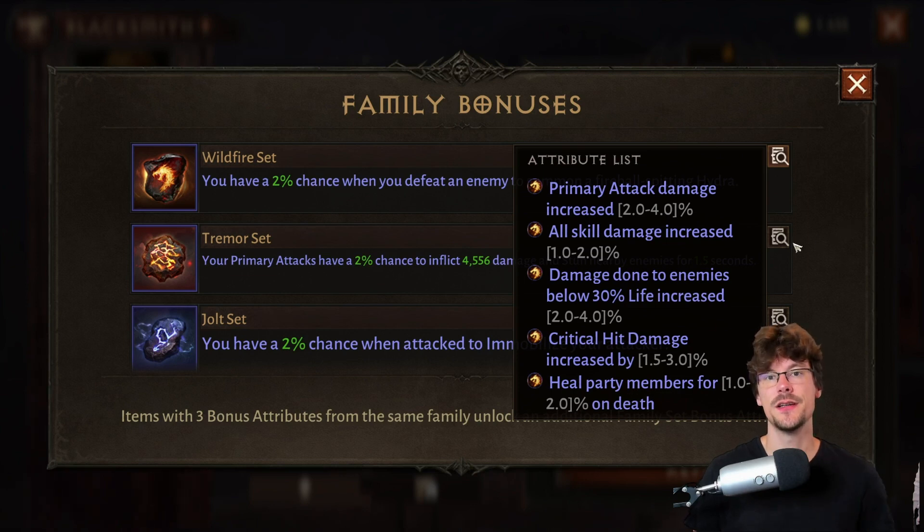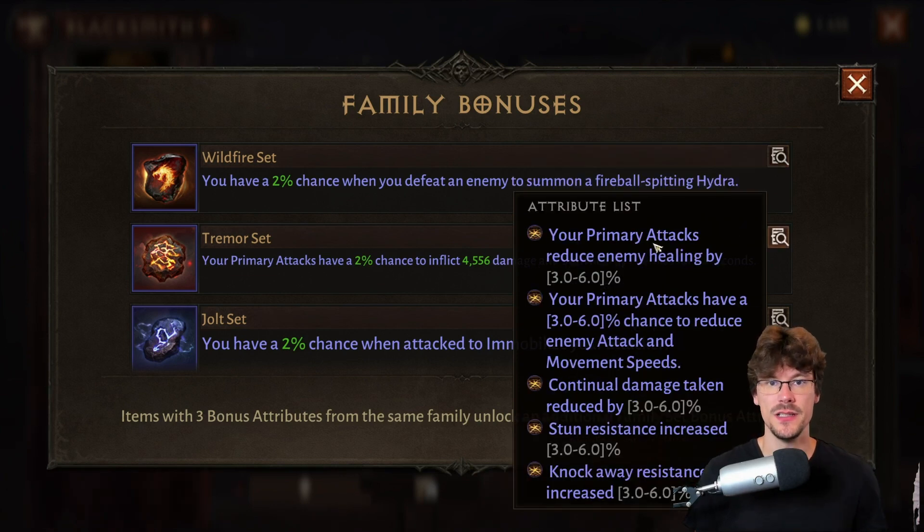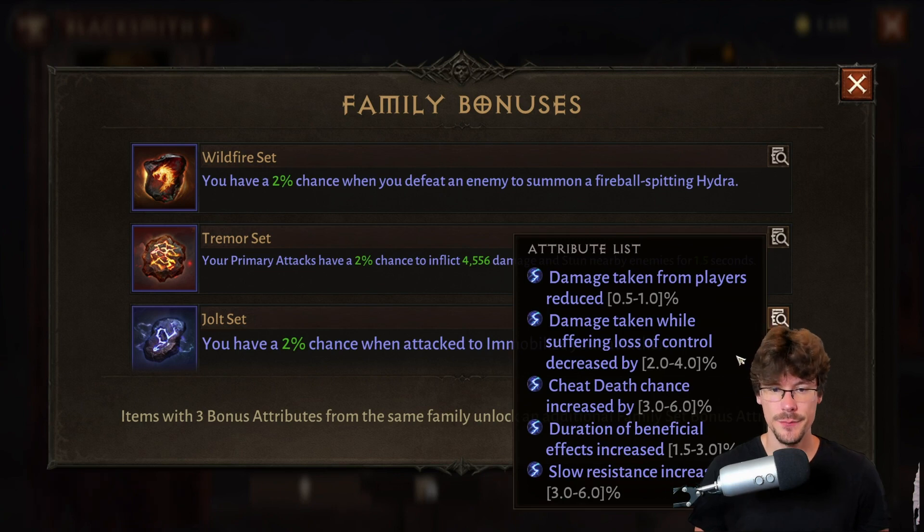Tremor will be interesting but only in PvP because it works with CC. You can reduce the healing, reduce the attack and movement speed of your enemy, reduce the channeling damage that you take, resist stun, and resist knockback. Jolt will also be mainly interesting in PvP: you have damage reduction from players, damage reduction from spells with CC, chance to not die, slow effect resistance, and one thing very interesting for crusader, barbarian, and monk — increased duration of effects.